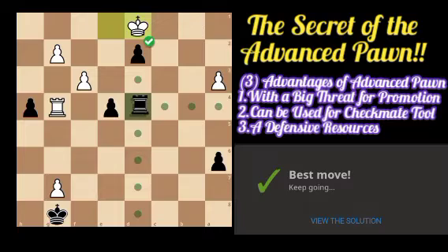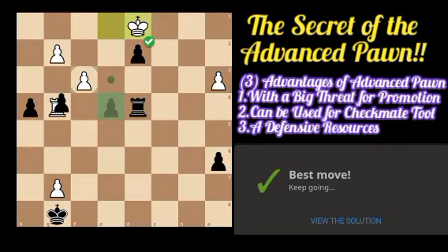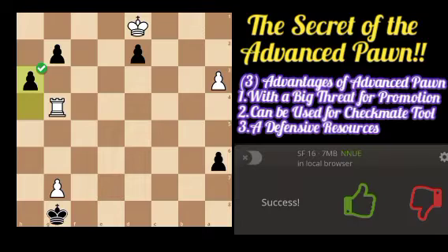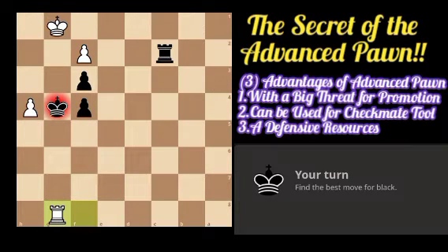We have a rook on d4 supporting our pawn to d2. After we grab the f3 pawn, for example f takes f3, he captures our rook, but we can capture another pawn to b2. By that we give a big threat of promotion against white. If we grab the pawn and he takes the rook, after takes on g2 we have this defense, and later we can promote the a-pawn to a queen.